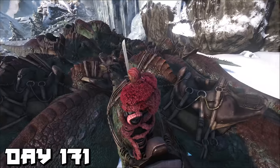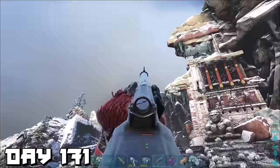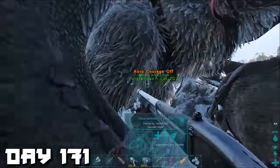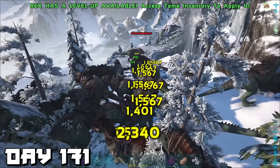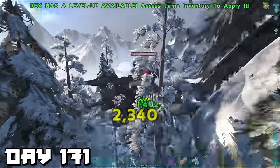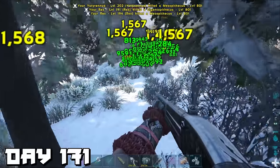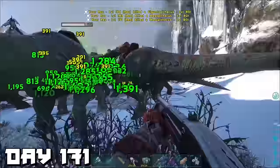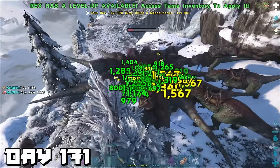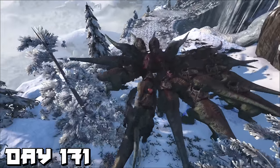In the arena for the Megapithecus fight, the strategy is simple: get the monkey's attention and bring him back to where you spawn — don't fight him up in his arena. He's pretty quick so I raced back, jumped on my yutyrannus, and started whistling attack. It took a little bit but the rexes started attacking and doing damage. I accidentally dismounted the yutyrannus and lost him, so I jumped on any rex to avoid damage. We were doing a ton of damage and then it was over.